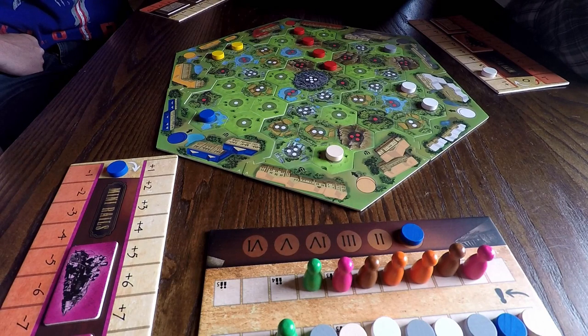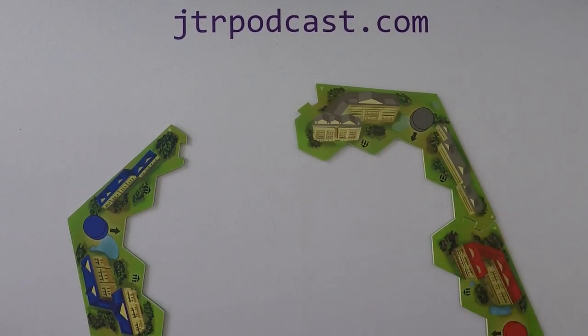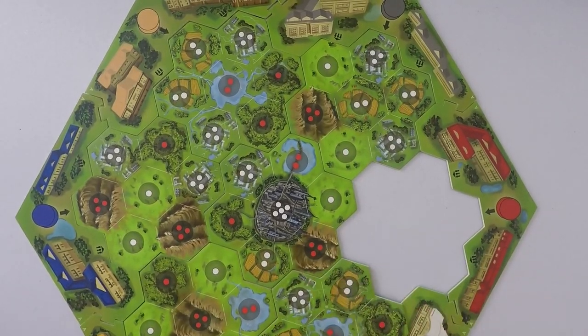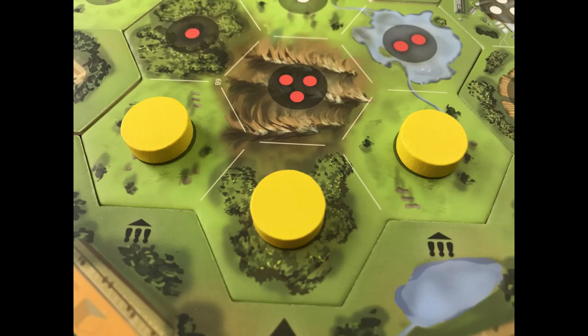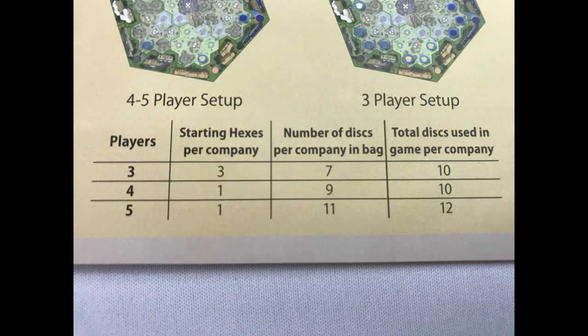At the end of the game, the player with the highest total value of shares wins. First, build the frame — either side A or side B. Put the large town tile in the center and the rest of the tiles around it randomly. Put a disc on the starting space for each company matching the company's frame color. Place one disc if playing with four or five players, and three if playing with three players. Put seven, nine, or eleven company discs of each color in the draw bag if playing with three, four, or five players.